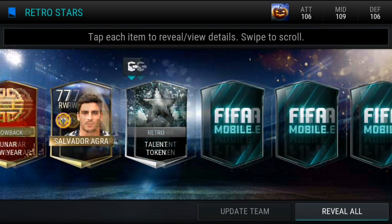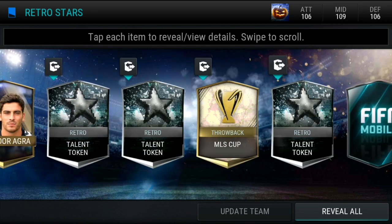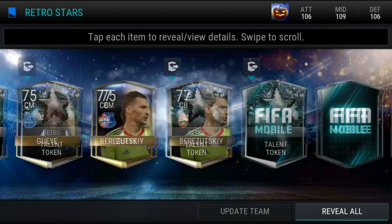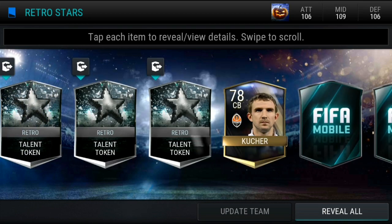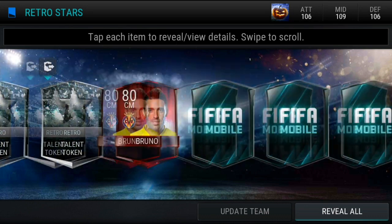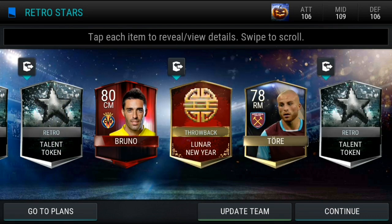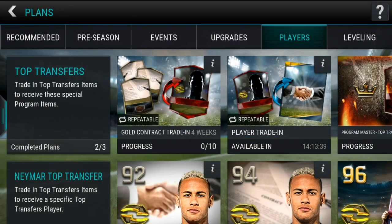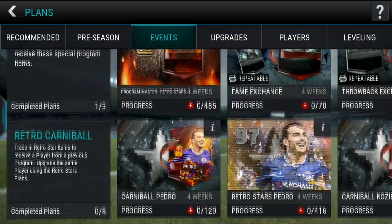Let's see what we get in these packs. We get a program pack token, which is nice. Silver ones are always going to help. We get an Easter one. These packs are huge, man — really good value for money if you are completing the plans. You can sell the Lunar tokens for around 15k. Let's just have a look at the progress on that Diabala.